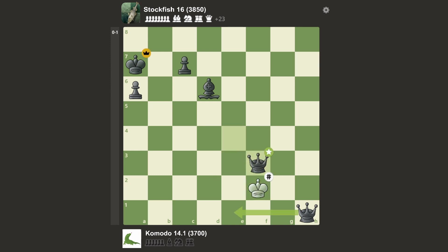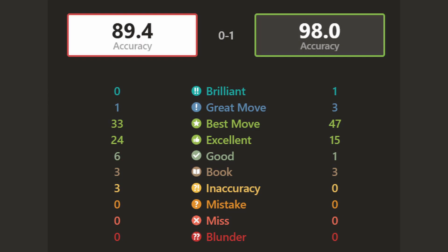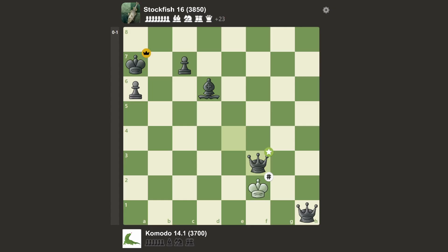So Stockfish wins the game — shocker. This game was very, very nice looking, a very interesting position. I should probably make the chess engines play more aggressive openings in the future, because it leads to cooler games. Stockfish played with a very high 98% accuracy, and Komodo played with 89.4% — that's pretty poor for a super engine. That's all for this game, thank you for watching, please like and subscribe.